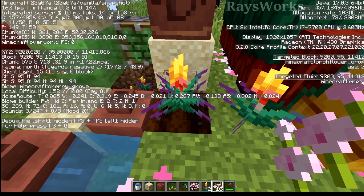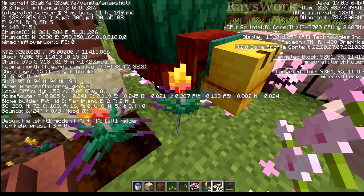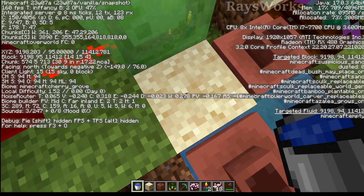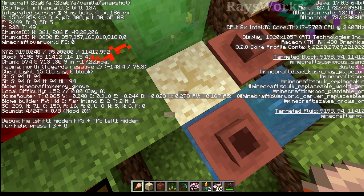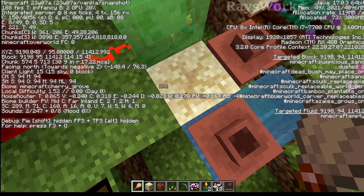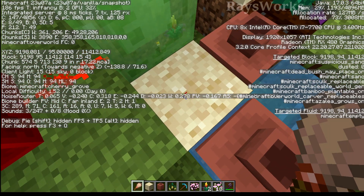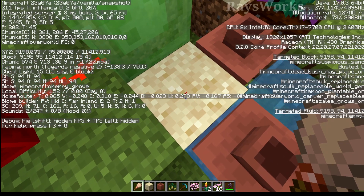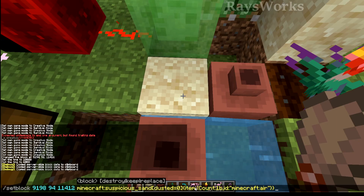If we look at these two plants with F3, we can see they're actually different blocks in the game — this one's called a torch flower crop, this one's just called a torch flower. Looking at the suspicious sand in F3, you can see there is quite a bit of information including the name and the amount of dusting it has. The more you right-click on it the more dusted it becomes. It also has the property of being able to have dead bushes placed on top. It is considered like a sand similar to red sand. It can be replaced with sculk, bamboo can be placed on it, and so can azalea. Using F3+I shows all its properties.